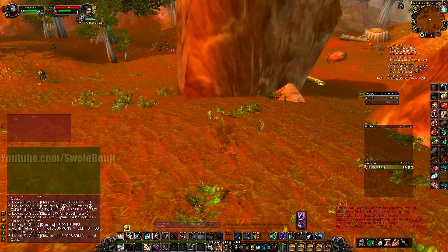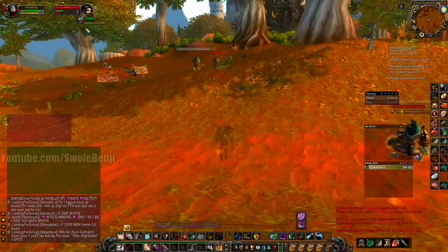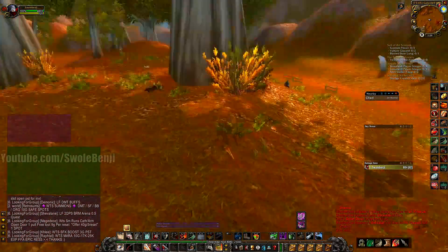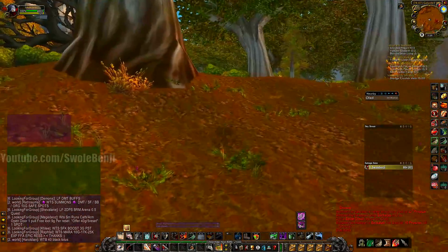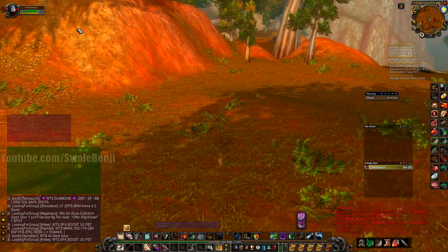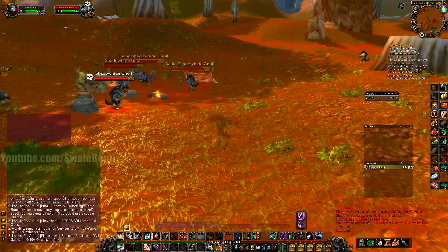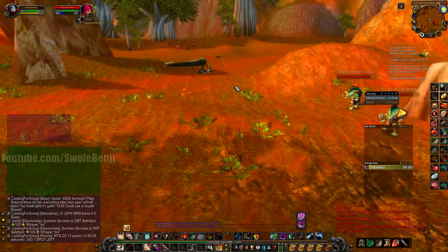I forgot one very important tip. For tracking people: let's pretend I don't know where this guy is but he's fighting a mob. What you do is click on his name in SPY, which targets him, and you'll see he's fighting a mob. You then hit your assist key to target the mob he's fighting, put a mark over it, and spin your camera around until you see the mark — then you just run over to it and kill him. That's the most important tip.